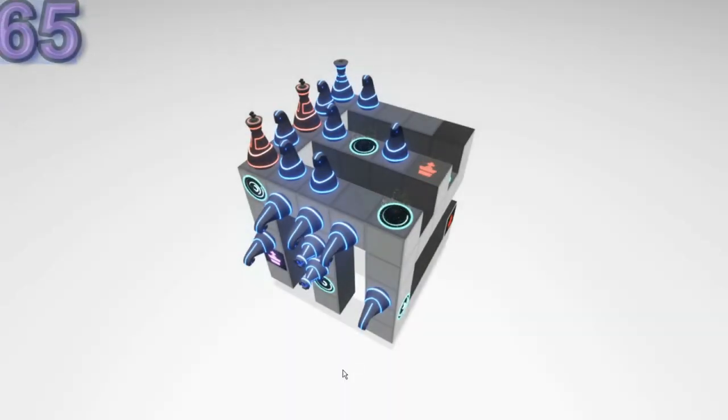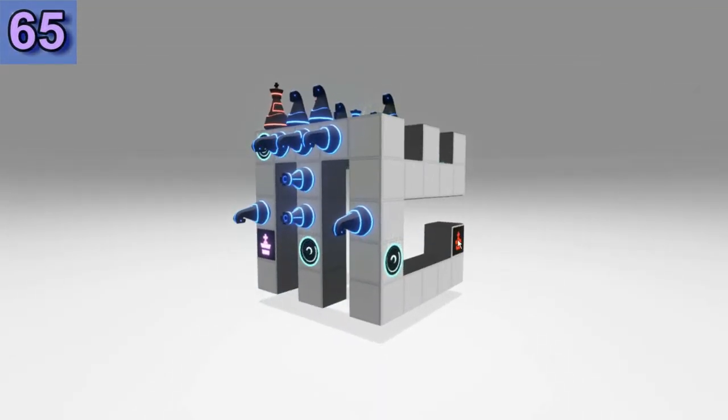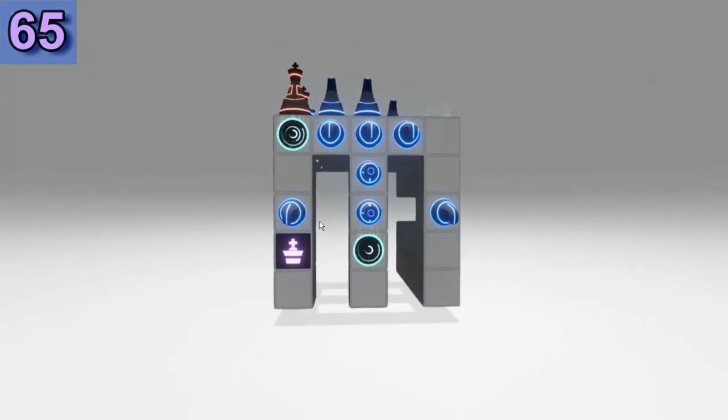Puzzle 65 — a more complicated one with more planes to solve. That's the first end position for the King, and this is a trap — we cannot allow any King to get there. Let's start moving some pieces to clear diagonals for the portals. When the King gets there, it's going to move to the other portal, to that side here.